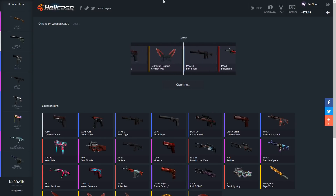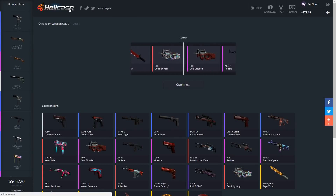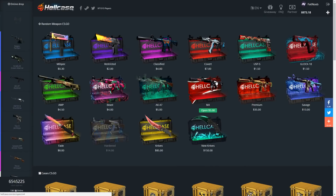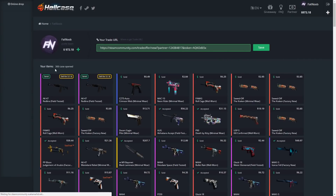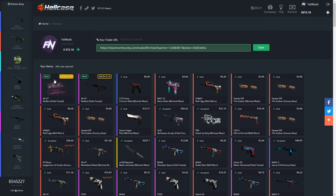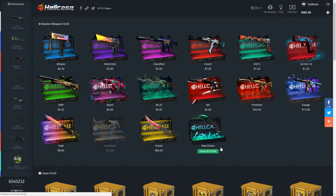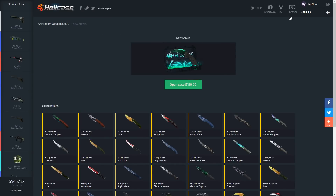Let's see if we can pull anything good — another AK Redline! I'm not gonna complain because we didn't lose money. I'm going to sell these two and get 10 bucks back — maybe we can open up another knife case with that. This is what you've all been waiting for, guys. Let's go ahead and start opening up these knife cases. We still got around a thousand dollars to rip on knife cases.